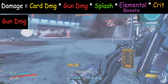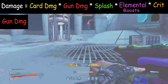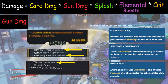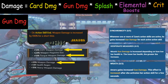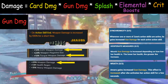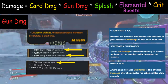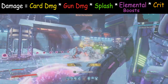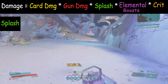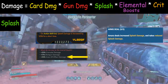Next we have gun damage boosts. Anything that says 'weapon damage' or 'gun damage' goes into this category. Class mods and anointments use the term 'weapon damage,' while skill trees use the term 'gun damage' — all of these fall into this category and are added together to form your bonus gun damage. Next is splash — this category is simple: anything that says 'splash,' 'AOE,' or 'area of effect' is added together to make your splash damage bonuses.